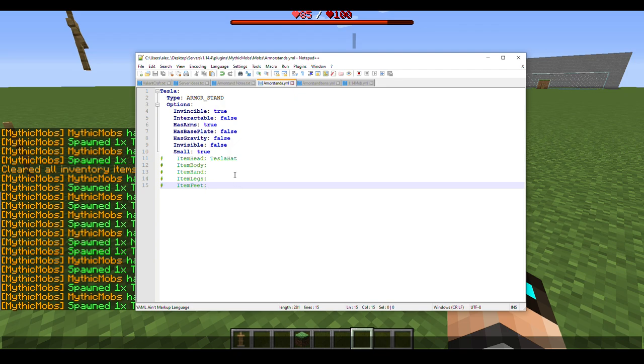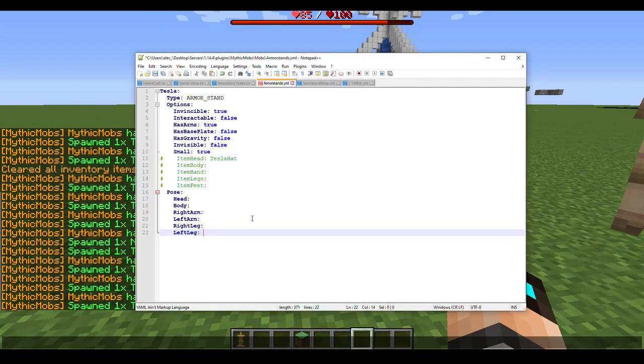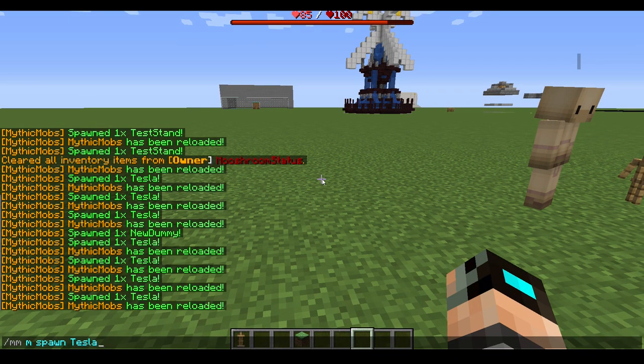The last main thing to cover for armor stands is 'pose'. Pose is its own separate section, similar to how options works — two spaces indent, then each sub-option gets four spaces. You'll have: head, body, right_arm, left_arm, right_leg, and left_leg. Each takes an X, Y, Z value. By default, if you want the stand to look normal when spawned, set them all to zero.